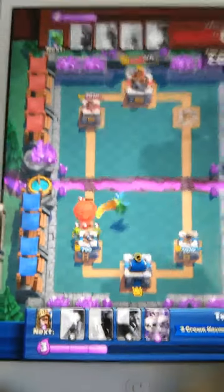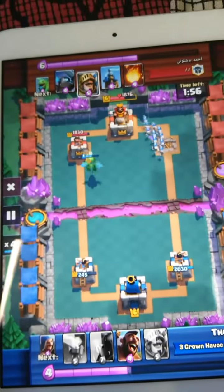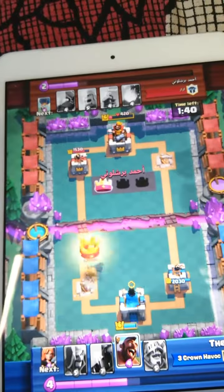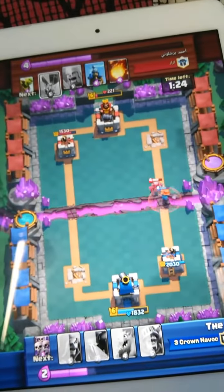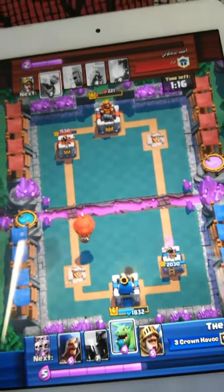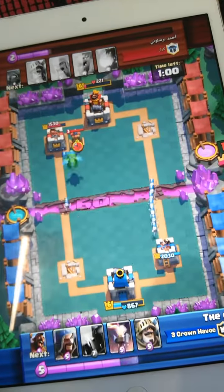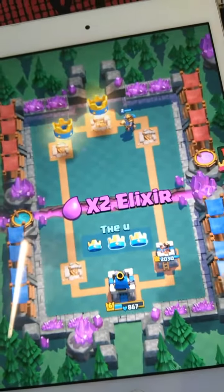Let me speed it up so you don't have to wait. As you can see, I took him down to very low health. He took down that tower, but now I placed a valkyrie — nevermind. After that I get the prince and then I kill the tower.